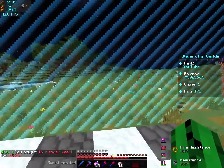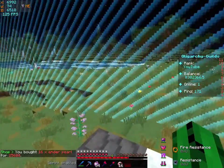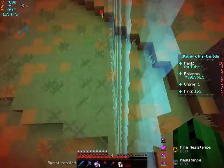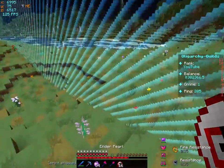This is the way of doing it just for this server — I don't know if it works for other servers. There is an invisible wall, but you can still get past it using ender pearls.